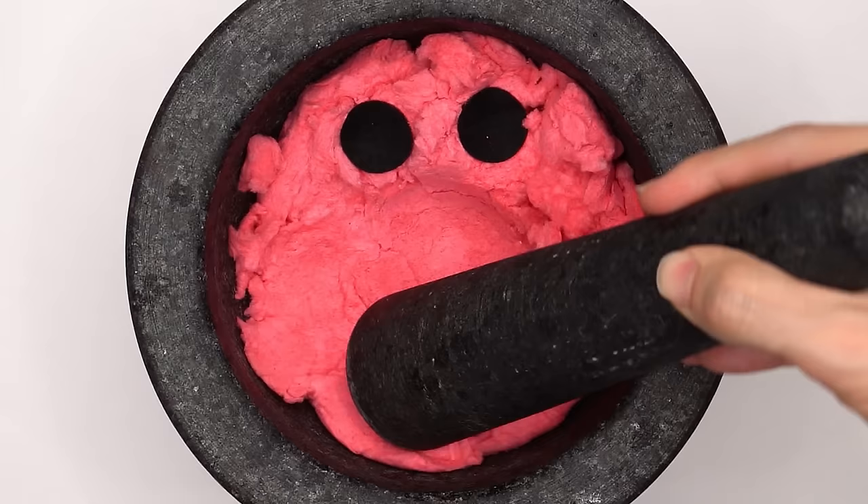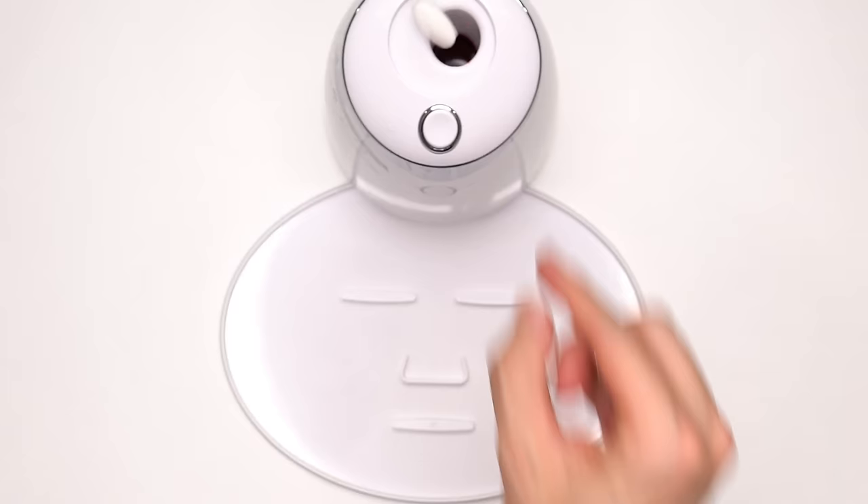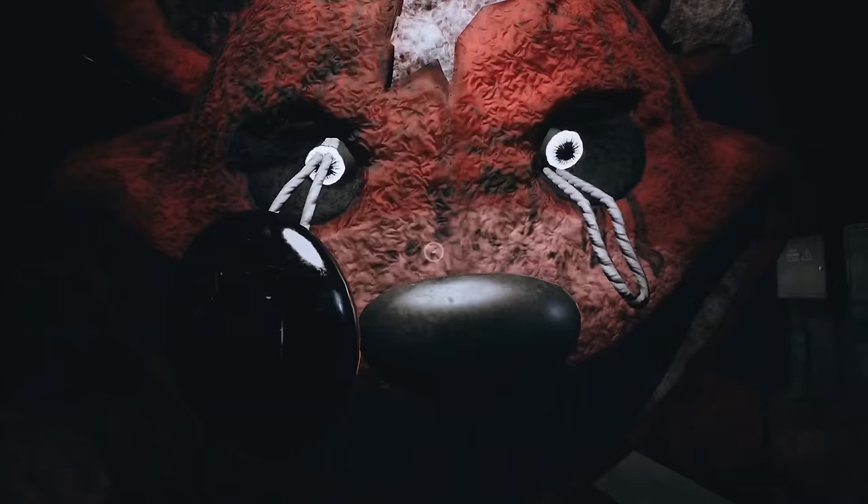Bobby Bear Hug. Smash and smash. Mix and smash. Bubbles. Suck it up. Inject Bobby Bear Hug. Add the peptide. Turn it on and dispense. Now we just wait a few minutes and I'll be right back to try it on.